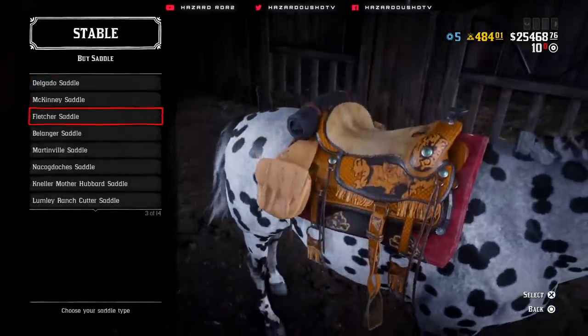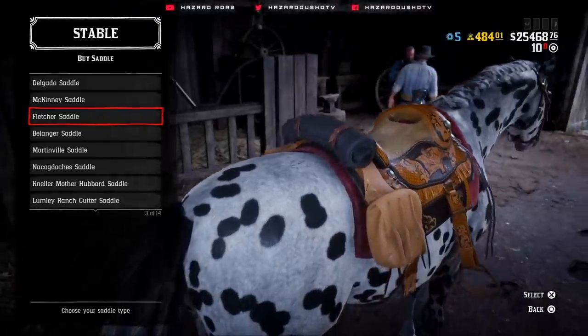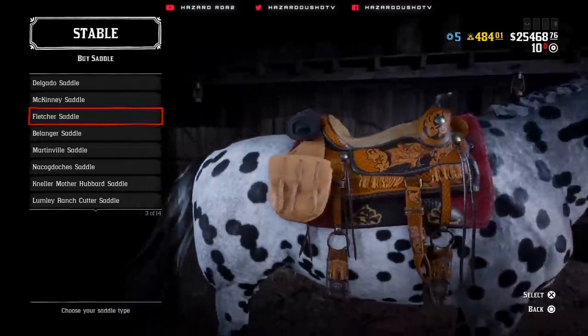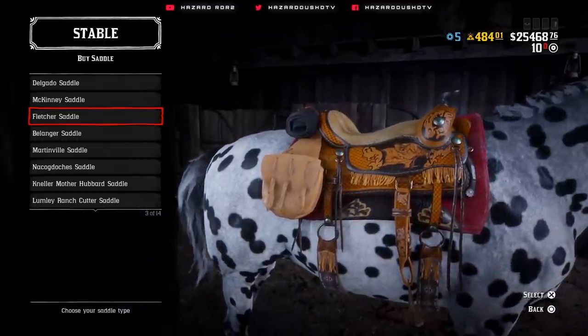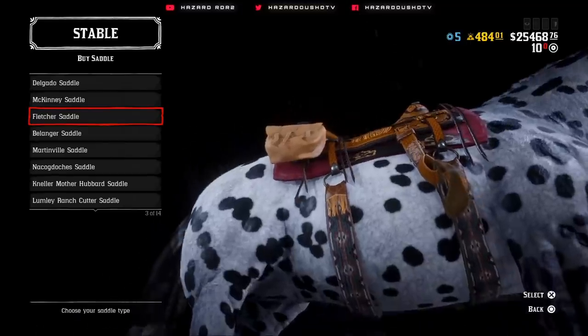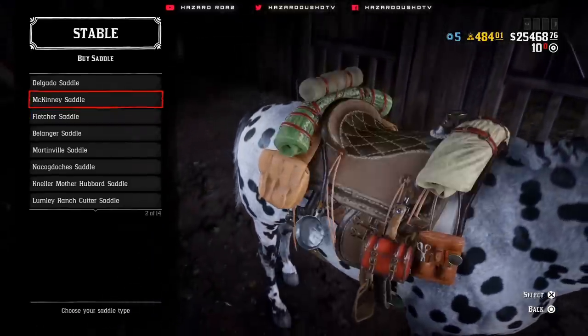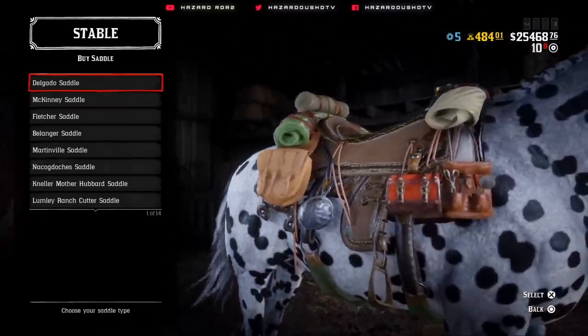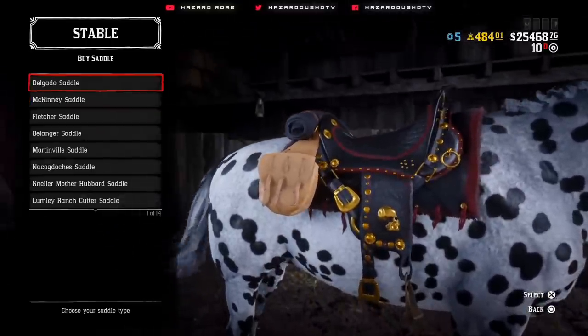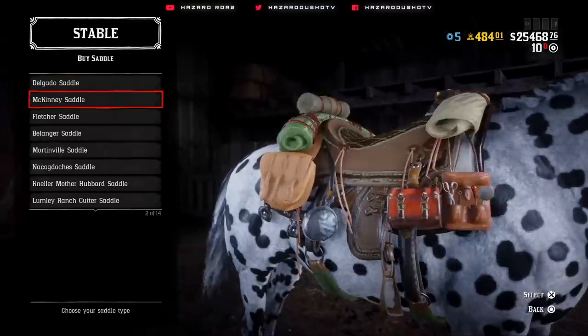And also, the trader saddle — this is the new Fletcher saddle here in Red Dead Online. This is definitely something that you'd expect a trapper or a trader to be selling to you here in-game. It's got a bunch of cool embossed embroidery here on the saddle. You got the tassels, and the underwrap is very nice as well. The blanket underneath the saddle itself is pretty cool. This gold detail on these saddles is amazing.